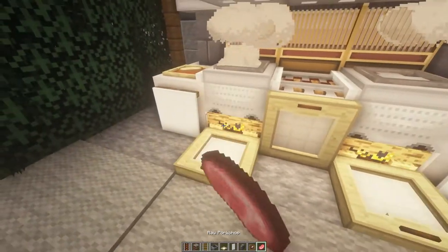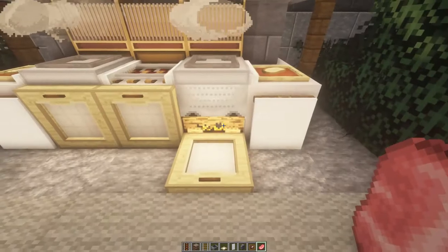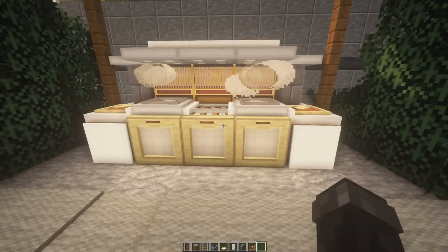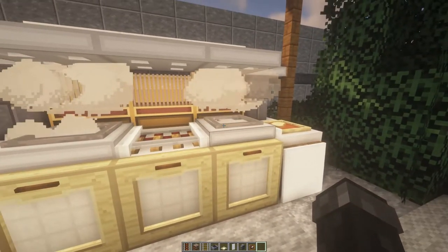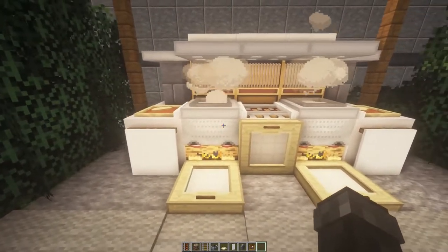And now, how you use it is: when you want to cook something, you open these trapdoors — look at that — place it on there like that, lock it, lock it. And then once the stuff has cooked, what will happen is you can either walk up to it and collect it, or it will actually go into the hopper minecart. So if you look here, open that and collect it — we'll just give it a moment for it to cook.